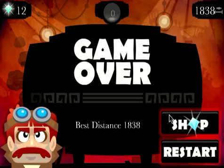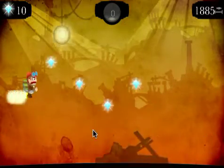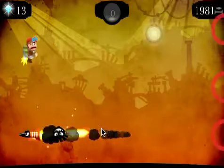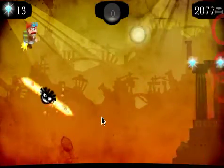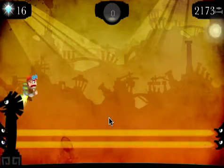Another rocket gets me, but I've got enough diamonds to buy another continue. So now we're on level three — the speed is actually increasing all the time. You can see we've got a nice effect on the zappers with the thing in the middle and the particles going off.